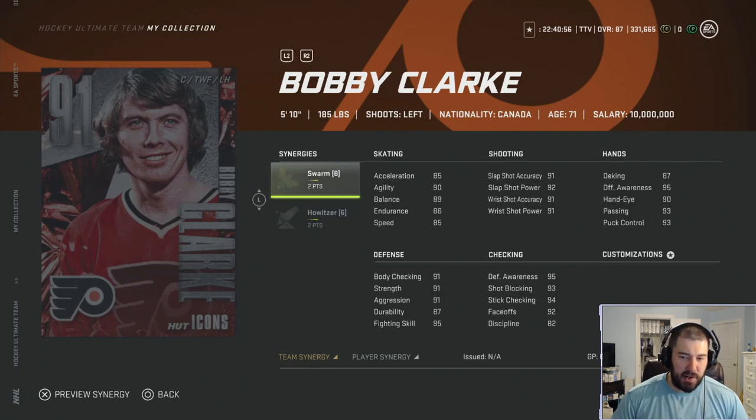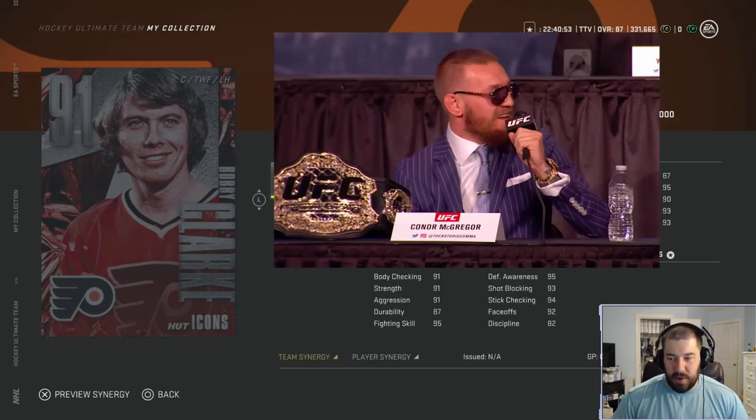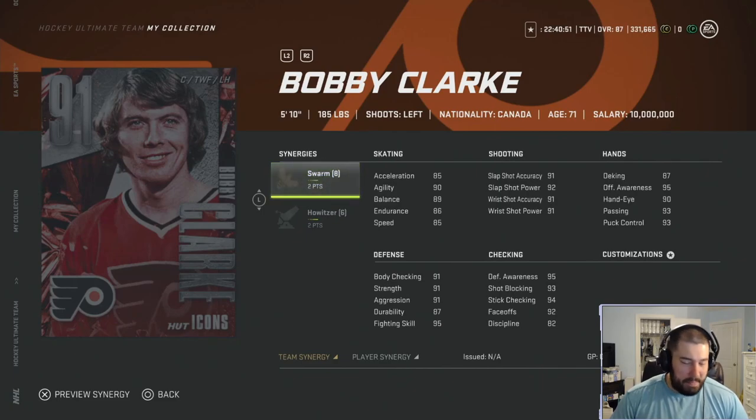Bobby Clark — if you guys watch any videos on this channel, you know I am a Bobby Clark fanboy, and I don't like it because I'm a Pittsburgh Penguins fan. But I cannot get over how good his 86 overall card played for me as a fourth-line center. He has a ridiculous goals-to-assists ratio — I think it's like plus-30 in goals over assists. He always seems to be in the right spot, deflecting goals and getting to rebounds in front of the net. I'm hoping the 91 overall plays the same way.